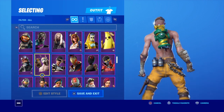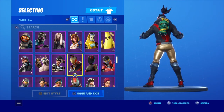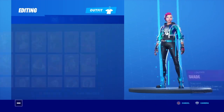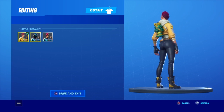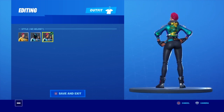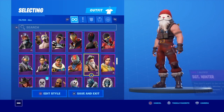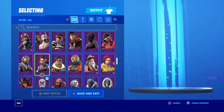Psycho Bandit doesn't look too bad — I'd probably rock that if I'm honest. Shade — you got default, I'd say default is probably the best. And then you got these styles — that actually looks pretty good. The helmet and no-helmet does look pretty good, but the default Shade, you just can't really beat the default Shade if I'm honest.